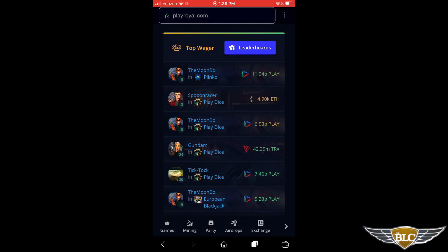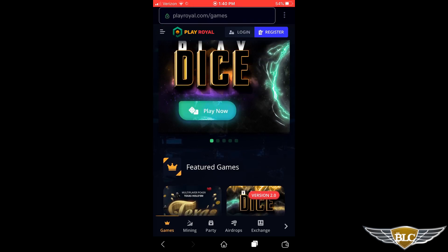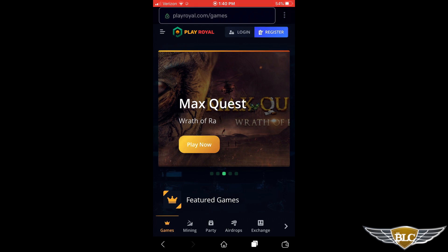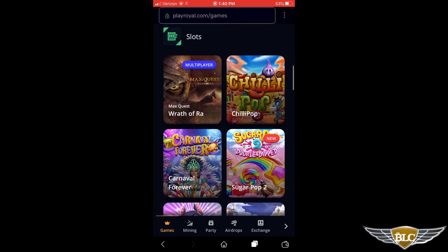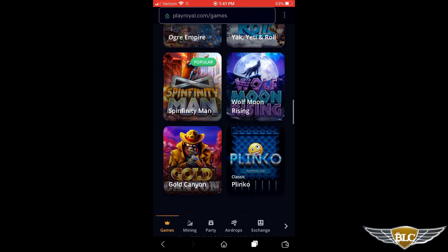Next we're going to look at the navigation items at the bottom of the app screen, starting with Games, symbolized by the crown icon on the far left. This button gives you easy access to all games available on PlayRoyal. Scrolling down the game section, it first gives you a list of featured games, then other categories including a ton of casino slot games, which also includes a cool game called Plinko.